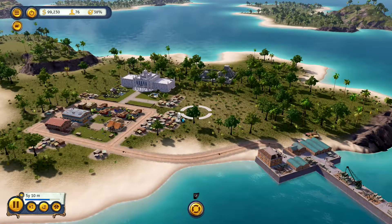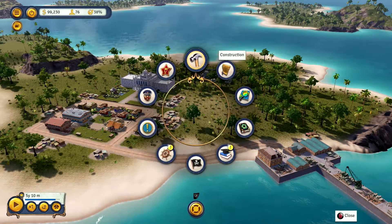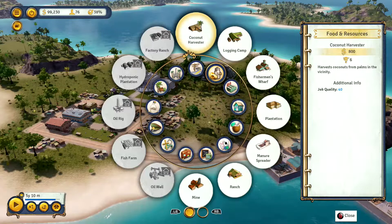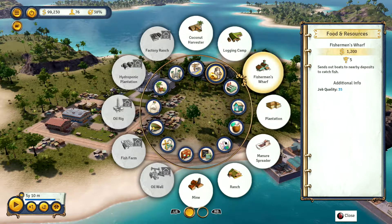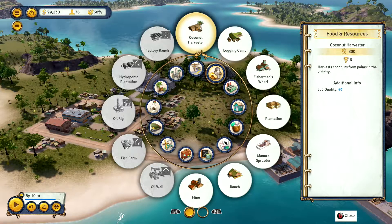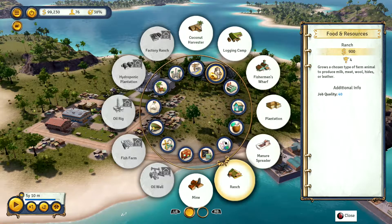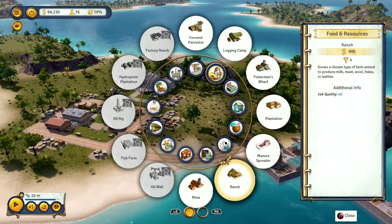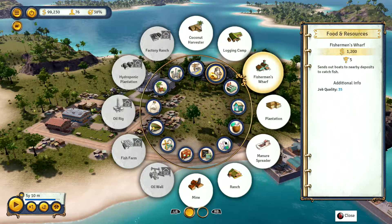The game explains this pretty well, but there are two mistakes people make early on. What they tend to do is go into these production buildings - coconut harvester, logging camp, fisherman's wharf, plantation, ranch, mine - and put down one of each, filling the island with them, then wonder why they don't make any money.